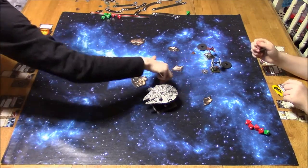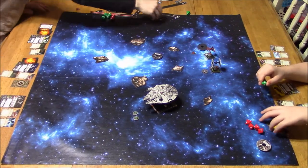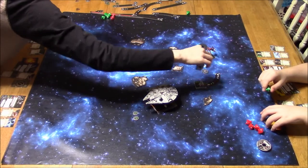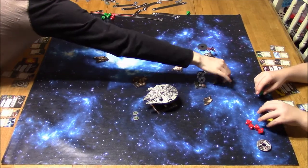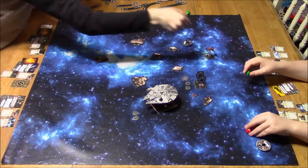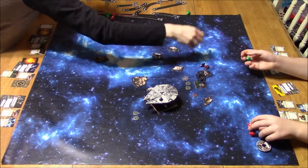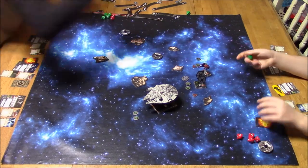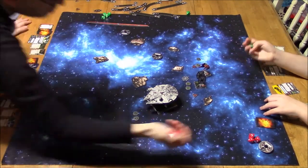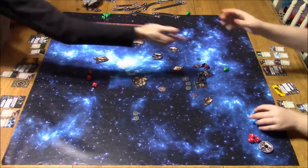Moving up, trying to get out of there — double focus. Here comes Omega — finally able to shoot without running into him. Taking an evade, focus, Push the Limit. Two hard turn — that's a green maneuver for Soontir Fel. Push the Limit — focus, focus, evade. And that's it — three damage. Dead. The Millennium Falcon is destroyed.